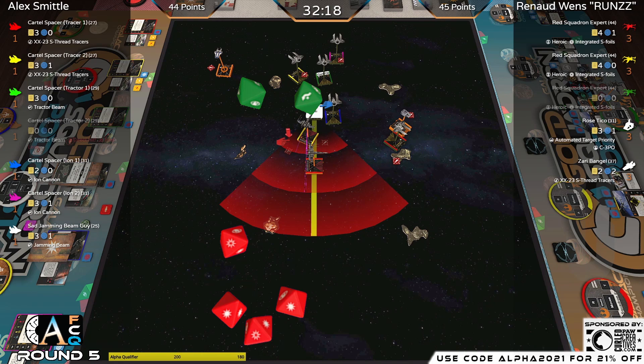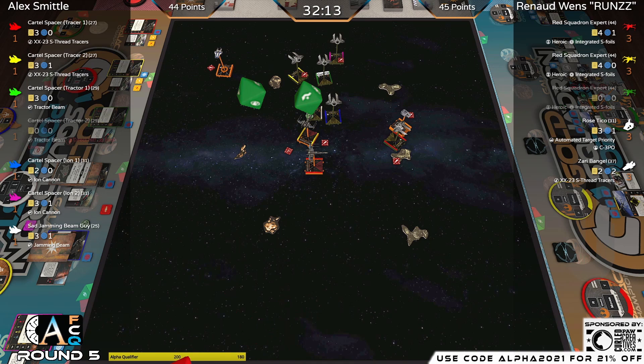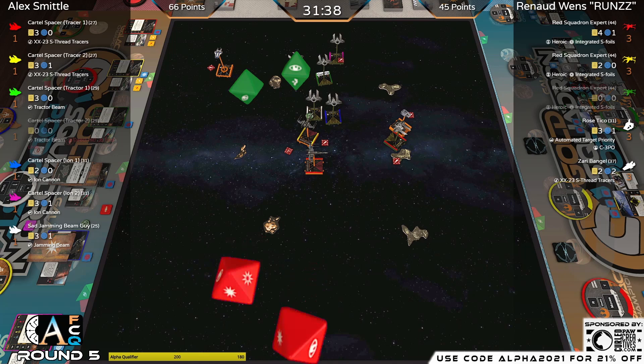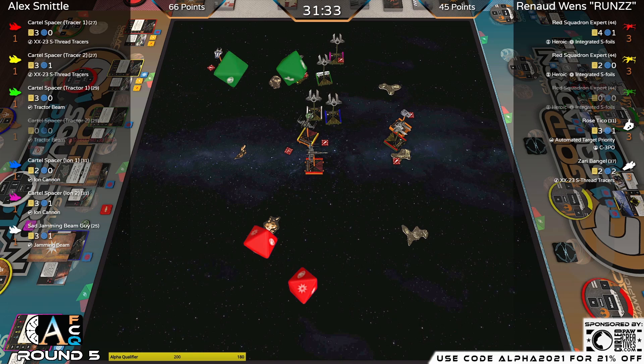Ionized and damaged — shields down, one away from half, stack of ions. Sad Jamming Beam guy doing a regular primary shot — Jamming Beam has no value here. Landing them both — Sad Jamming Beam guy looking pretty happy because he's not using his Jamming Beam. He's not a sad jamming beam guy until he uses the jamming beam. Red Tracer — survivor of the round — can he deal a killing blow? Likely not modified both ways. You have a crit — does it go through double damage? Heroic gets another chance. Safe, we're fine.